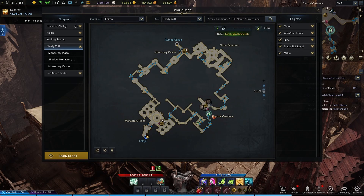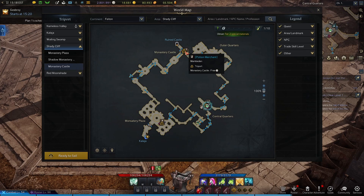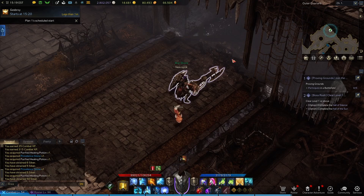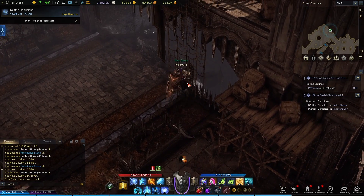Here's the first one right here on the map, which I'll again be coming back to in a later video. Now we're going to head to the Monastery Castle Triport. We'll hop down the rope to the right and make our way to this wall here. Beside this open gate, we're going to be able to climb up this rope.